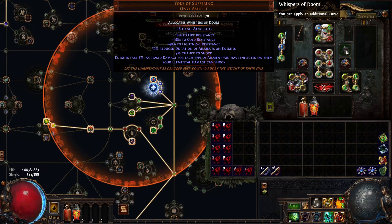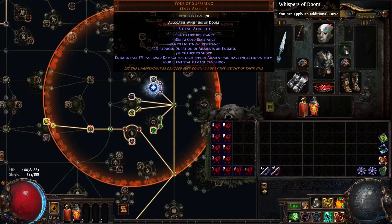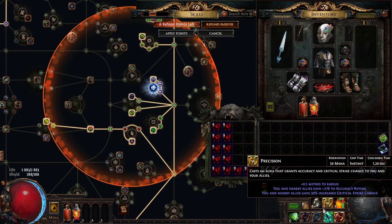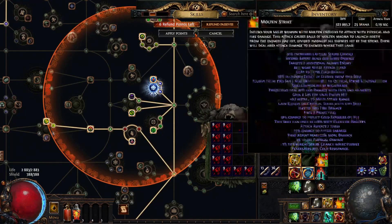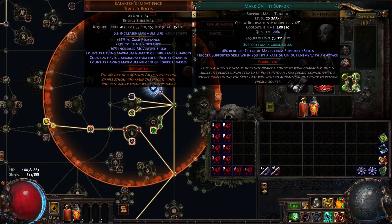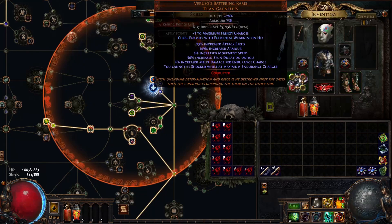The only expensive part is the anoint — it costs me 3 golden oils, which go for 1 divine each right now, but it's not essential. We use it because we're running Sniper's Mark and Mark on Hit. We also have Elemental Weakness from gloves, which is not essential but good — it gives us around 10% increased damage.